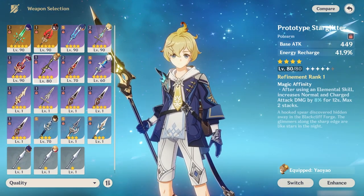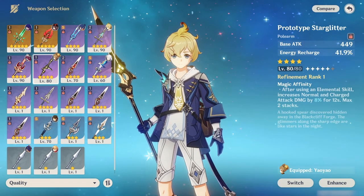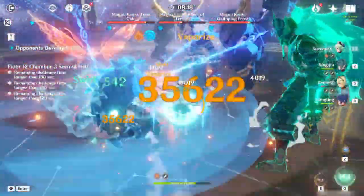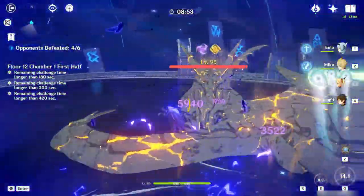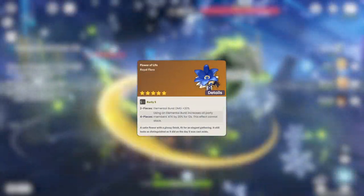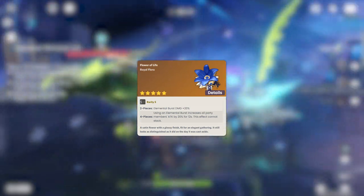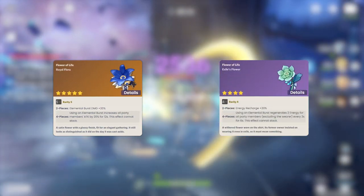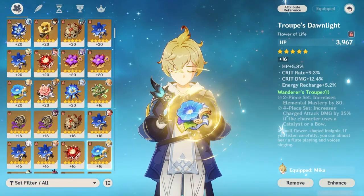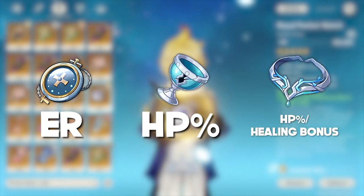Using Favonius will not only lower his ER requirement, but also funnel more energy to teammates as well. You can technically use any other polearms that give ER, but are you really going to take the Catch away from your Xiangling? Let's go through Mika's artifact sets now. Being a straightforward support unit, he's quite easy to build. Just run a 4-piece Noblesse Oblige set if no one else on the team is running it, or 4-piece Exile if there's already a Noblesse user. Since his healing scales with maximum HP, just run an energy recharge timepiece, HP% goblet, and an HP% or healing bonus circlet.